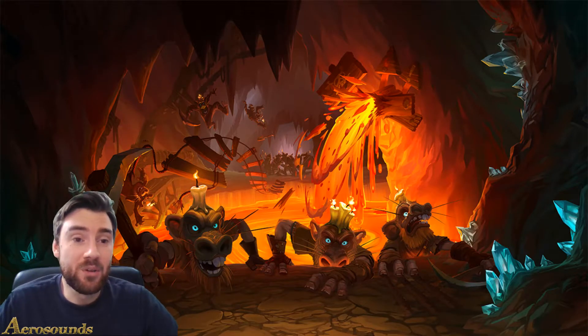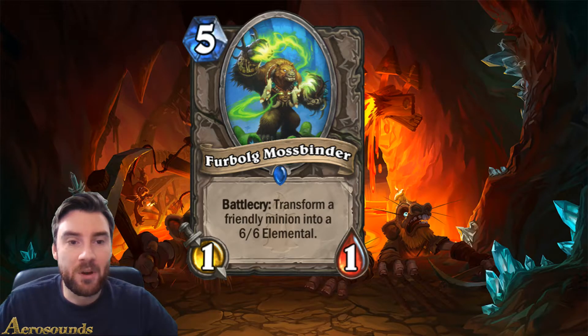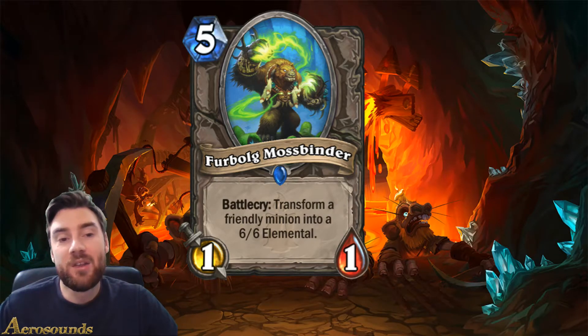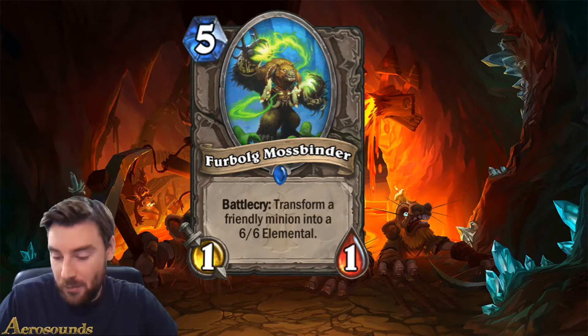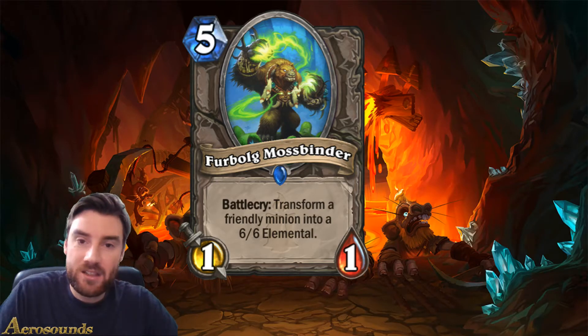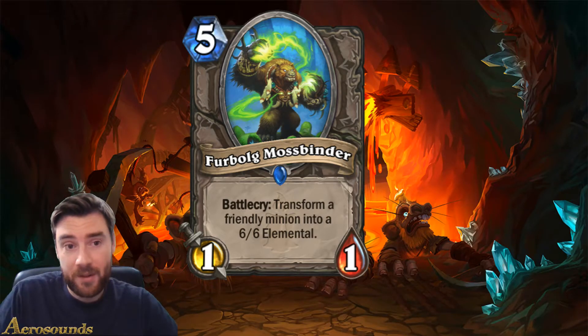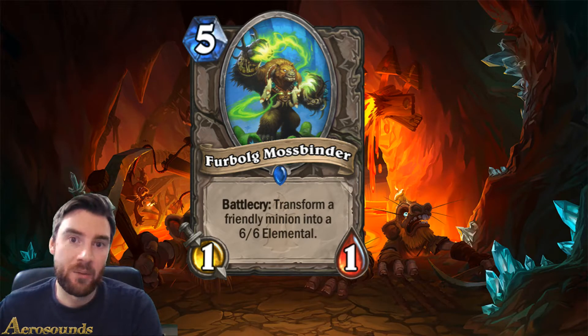The next card I think is pretty cool. It's a five-mana 1/1, so terrible stats of course. It's called the Furbolg Mossbinder, and it has a battlecry of transform a friendly minion into a 6/6 elemental. This is quite good, because it works a little bit like Evolve - if you've got a minion on the board, you can trade it into your opponent's minion when it's got weakened health, and then transfer it into a 6/6 elemental, so you gain a lot of value that way.